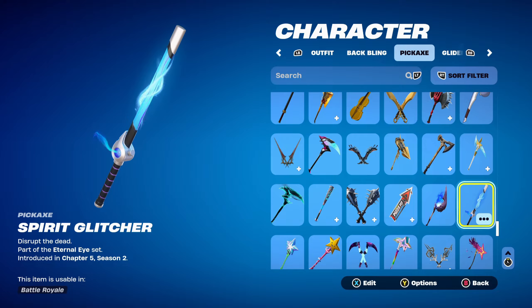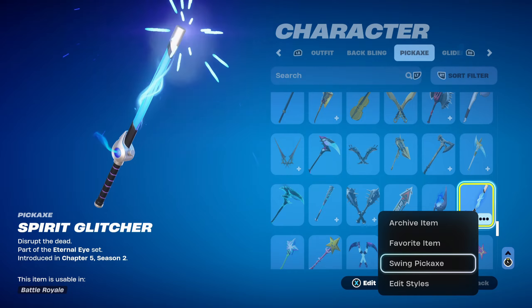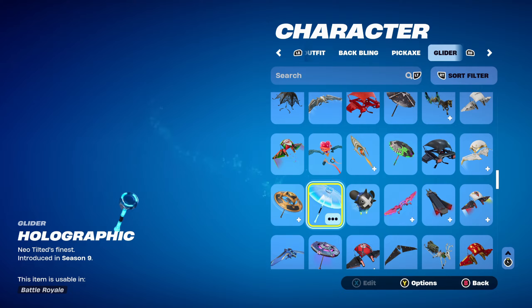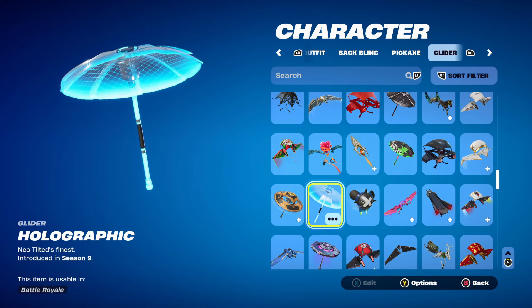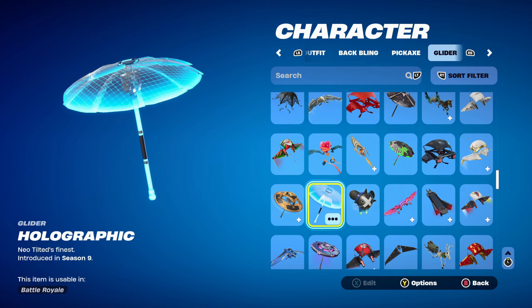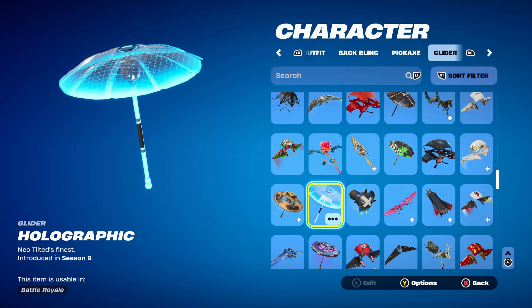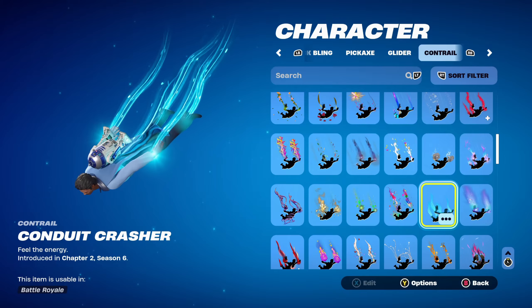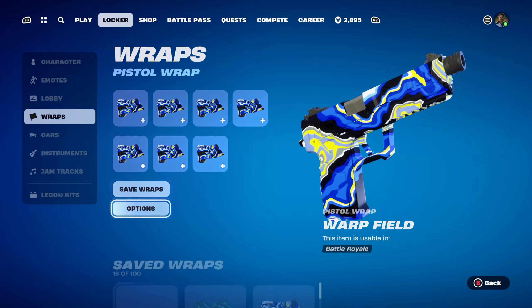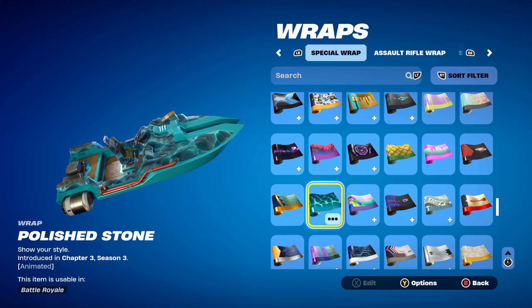This is Spirit Hunter Seiko's pickaxe and it works very nicely for the black, light blue and dark blue. It has a pretty cool swing animation and sound when you swing it. The glider for all combos is the Holographic, the Victory Royale umbrella from Chapter 1 Season 9 — if you don't want to use this, any blue or light blue themed glider would work. The Millennium Falcon glider would also work nicely. The wrap for all combos is Conduit Crasher, introduced in Chapter 2 Season 6, used for the light blue design. The first weapon wrap is Polished Stone, introduced in Chapter 3 Season 3's Battle Pass, used for the light blue and dark blue design.